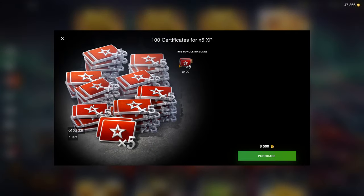Certificates are again very useful for grinding new tech trees. The price is okay — 8.5k for 100 of them. 100 of them will give you about three entire tech trees to grind through if you also use boosters and a premium account at the same time. So if you really want to grind a lot of tech trees very fast, this is what you want to go for.